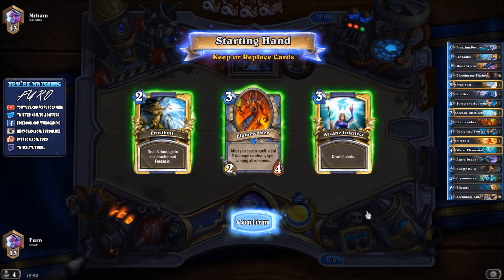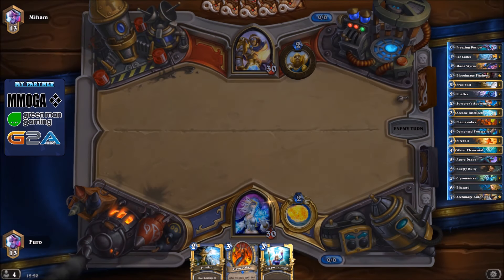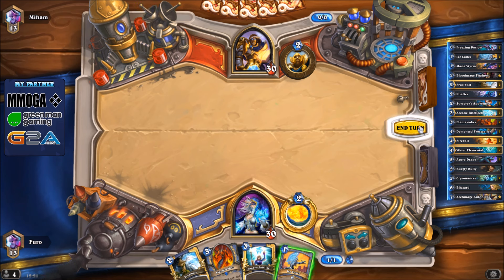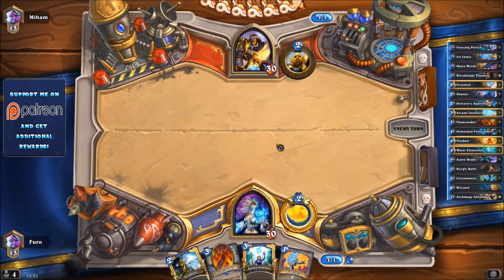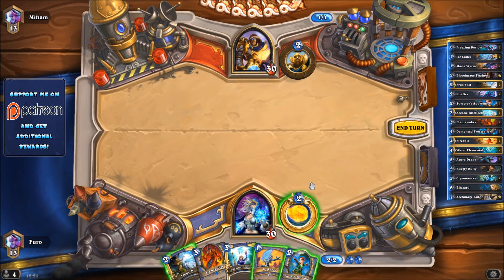We will play a Freeze Mage deck today, but not the freeze mage that's just freezing your opponent with some Ice Block and hitting them in the face. We're playing a real Freeze Mage with frozen stuff like the Cryomancer, Freezing Potion, Ice Lance - decent stuff. The deck list was made by Edward Enigma. I've posted quite a few of his deck lists already. I changed a few cards - dropped in Bloodmage Thalnos alongside a Burgly Bully.